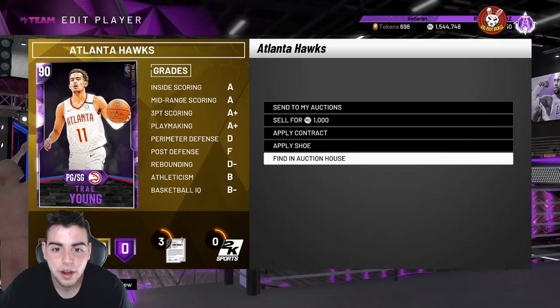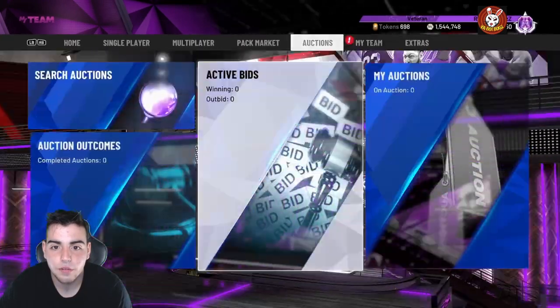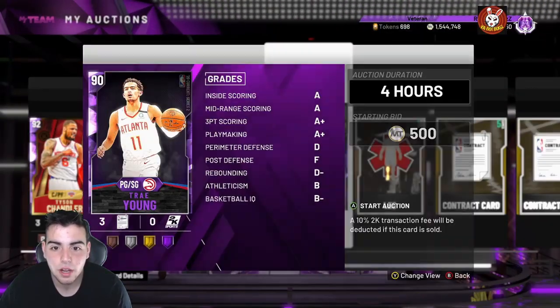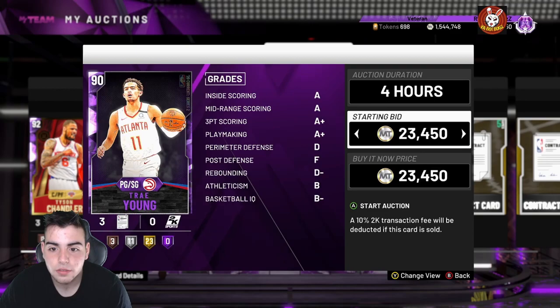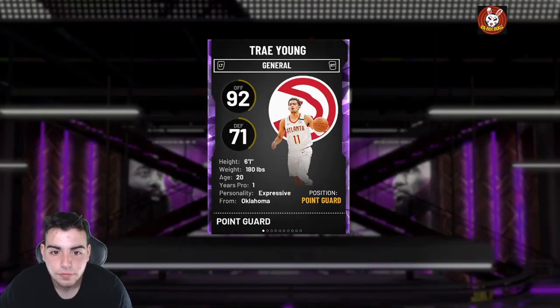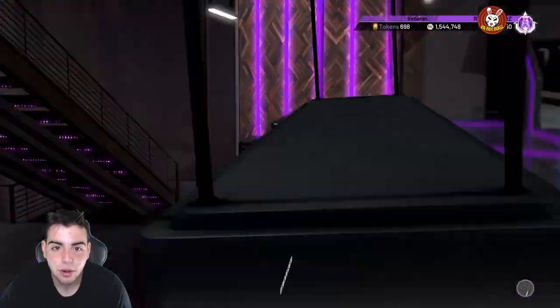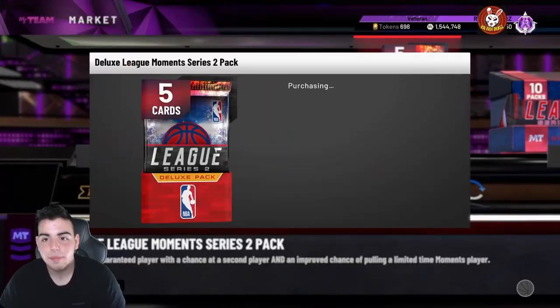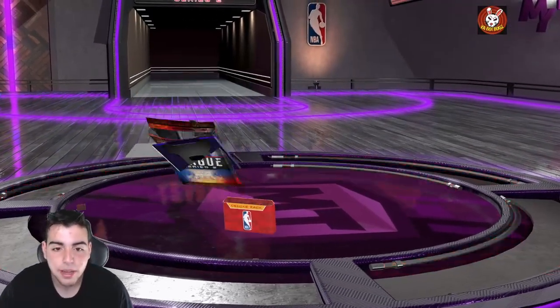He's not even up on the auction yet. Imagine I could sell him for like 50K quick — I'll sell him for a quick 40K hopefully. Oh, his stats look terrible, so that's an L. Let's go into the next pack. These might be the best time to pop packs, bro. Like if you really want to pop packs, this might be the best chance.